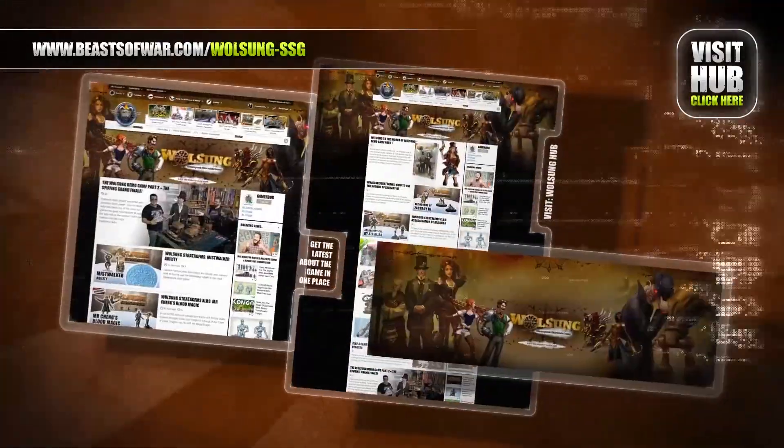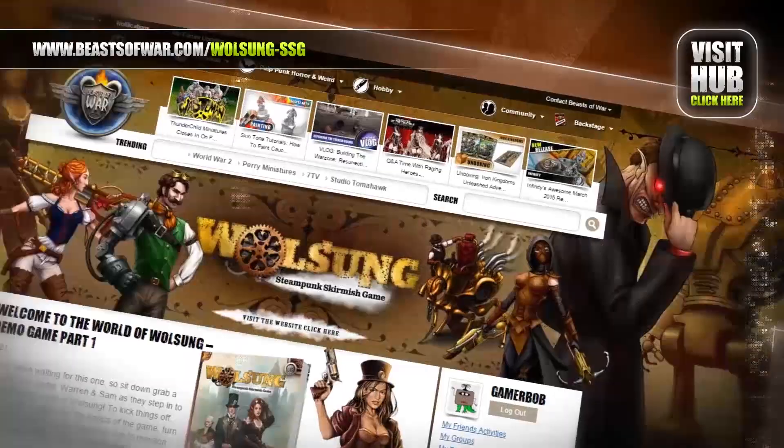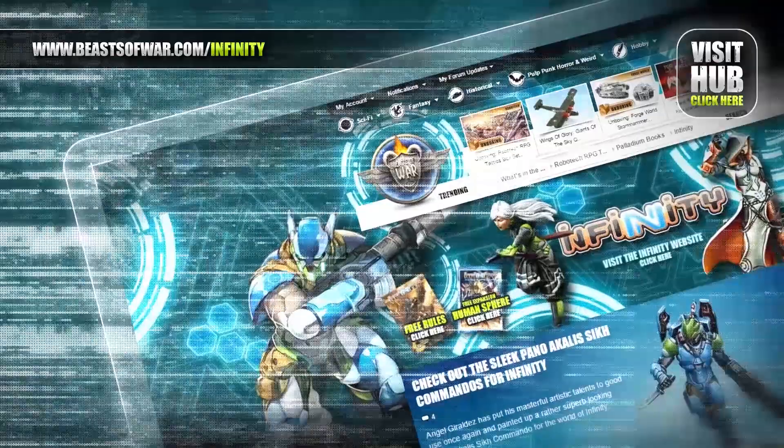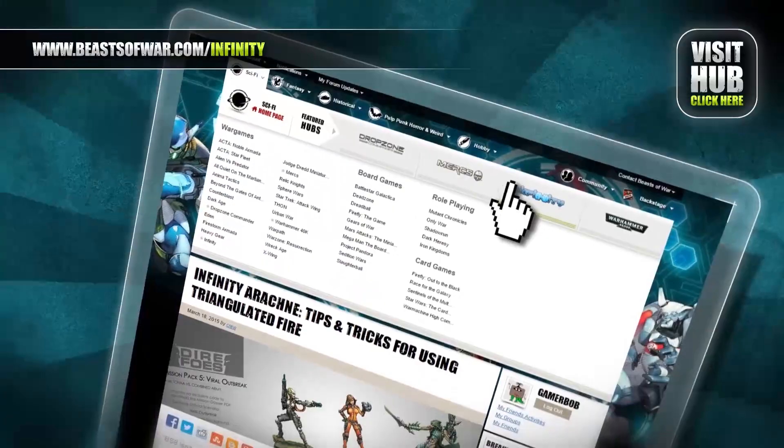Progress comes to a world of magic as science and the arcane combine to make marvels. Meet steampunk inventors and orc mystics at the Volsang Hub on BeastsOfWar.com. Anime cyberpunk style meets skirmish combat in Infinity. Experience eight high-tech factions and fight to control the human sphere at the Infinity Hub on BeastsOfWar.com.